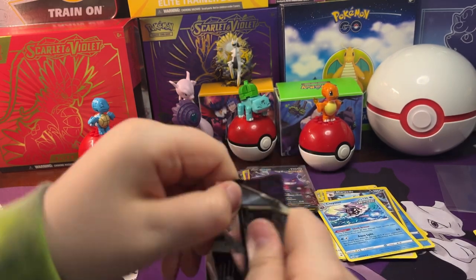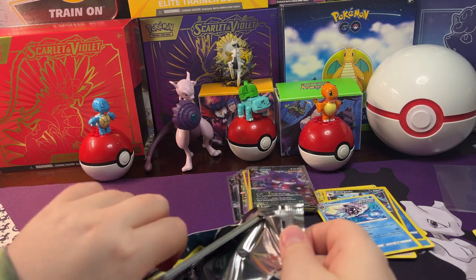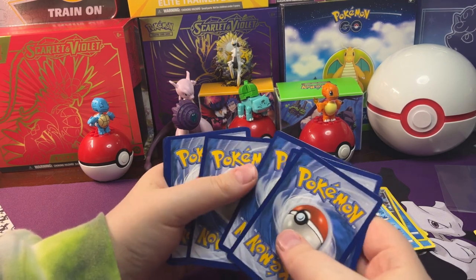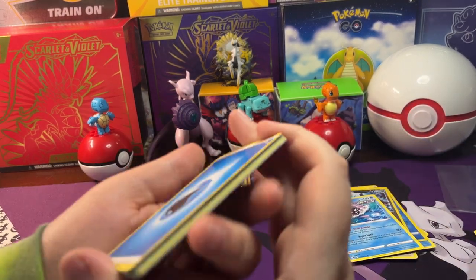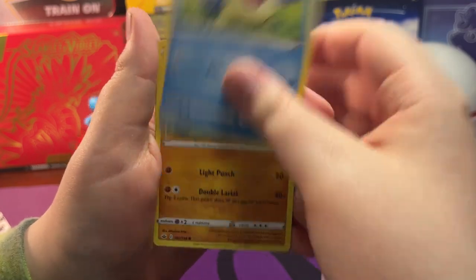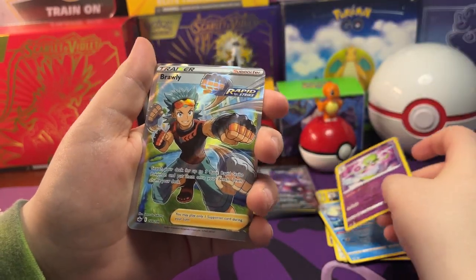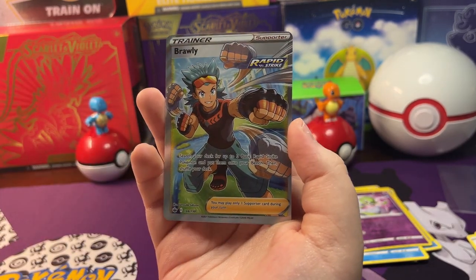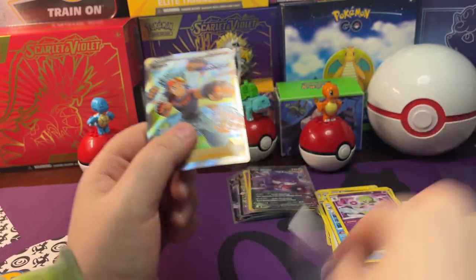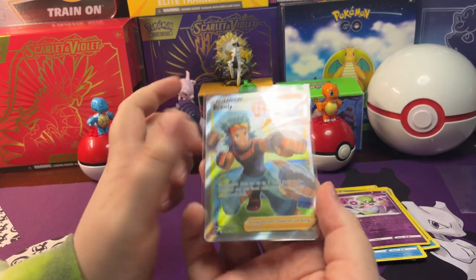So next up we got one Chilling Reign - almost forgot about it. Going four from the back. Open up this pack. We got a Water Energy, Steamy, Crushing Gloves, Kirlia, Venipede, Seel, Crabrawler, Gallade, Porygon, Reverse Holo Gardevoir, and a Brawly Rapid Strike Full Art Trainer. Pretty awesome card. There's that Brawly card out of Chilling Reign. Let's get it in a sleeve.